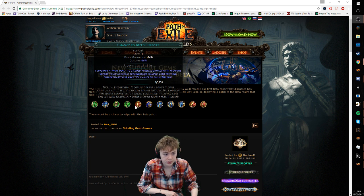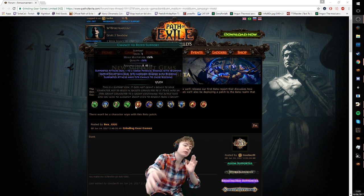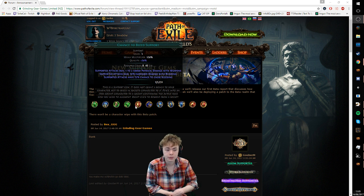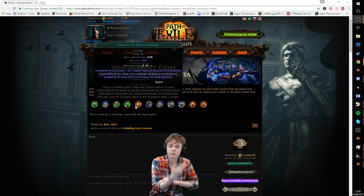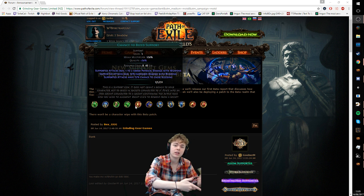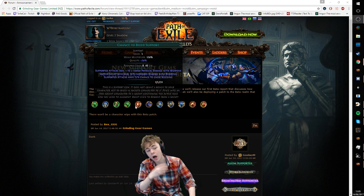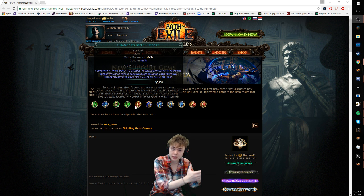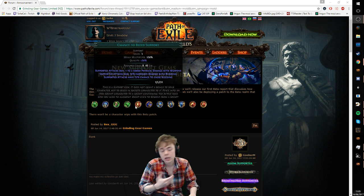Chance to Bleed support gives some flat physical damage to weapons — having any flat damage there is very, very powerful. Supported attacks deal 10% increased damage with bleeding, and supported attacks have a 25% chance to cause bleeding. Basically the same deal as the added chaos gem. Depending on how high this goes at level 20, this might also be decent for Facebreaker builds and Doomfletch builds. Even if you have no real plans to scale the bleed, just having more raw flat physical is very powerful for those particular builds. I prefer this support over the lesser poison one because it has good application in bleed builds and some niche application in unique-centric builds.